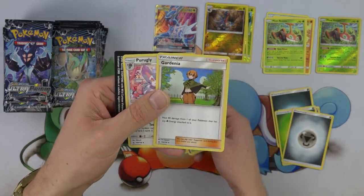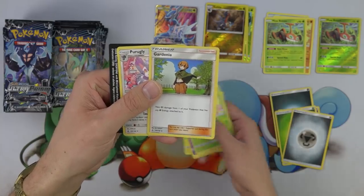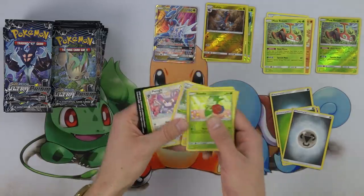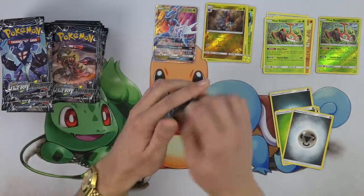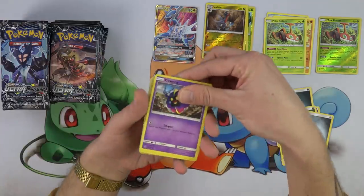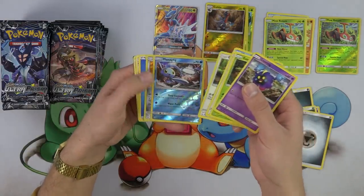Gardenia — I don't even know who Gardenia is. She's a trainer: heal 80 damage from one of your Pokemon if it has any grass energy attached to it. Very cool. She's got a nice little cloak. And we got a Leafeon pack. I don't think I'll ever be able to look at that Giratina without thinking that it's like some goofy little demon chicken or something.